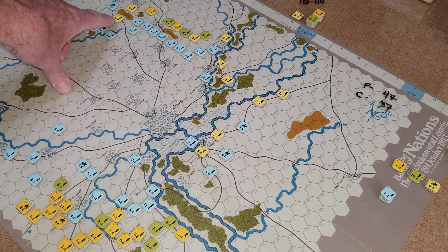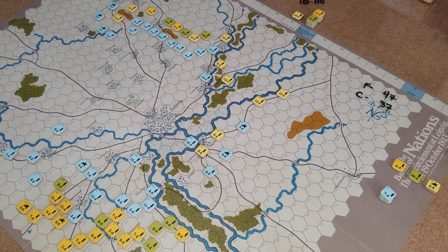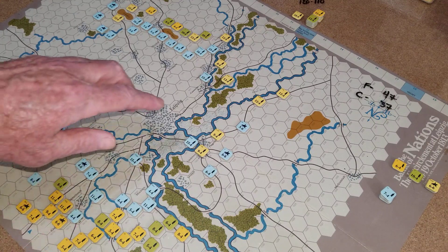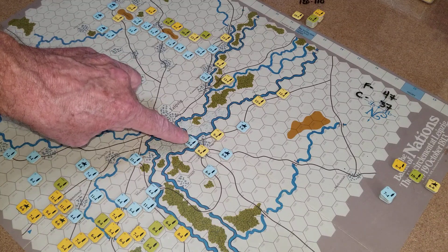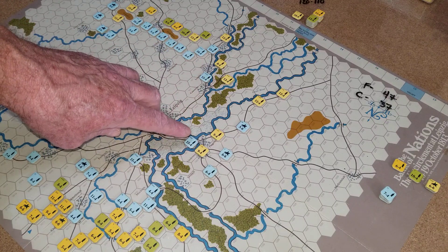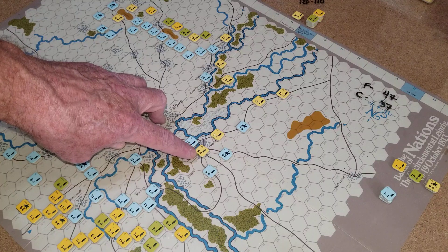You can see here the French had this guy surrounded but they got pushed away. Down here, they had this guy surrounded and also got pushed away. This guy here got attacked at one to three by a Prussian unit, and the Prussian rolled a one and drove him back. If you're adjacent, you can't exit an enemy's zone of control — you've got to stay and attack if it's your turn.